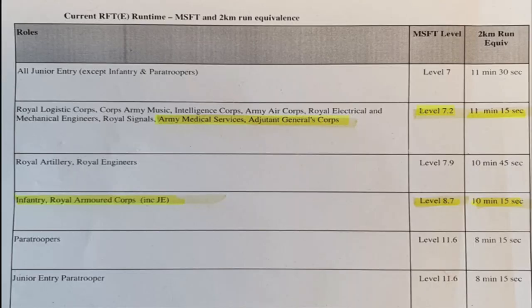What I'm going to do right now is put up the actual form of what times you have to achieve for what unit you want to join. As you can see, we have level 7 at 11 minutes 30 for the Junior, Infantry and Paras. Then we come down to level 7.2 at 11 minutes 15 — this is for the Royal Logistics, Music, Intelligence Corps, Army Air Corps, Royal Signals, Medics, and so on. I'll leave that up so you can have a look; if you want to take a screenshot, do so, then you've got it on your phone.